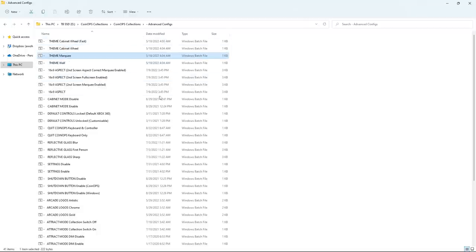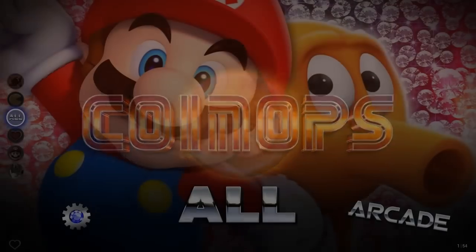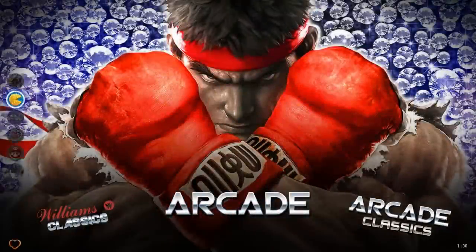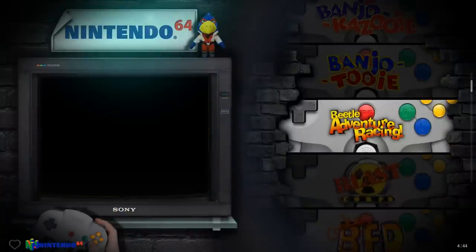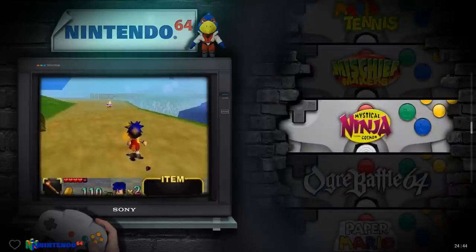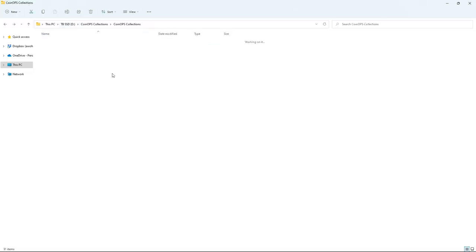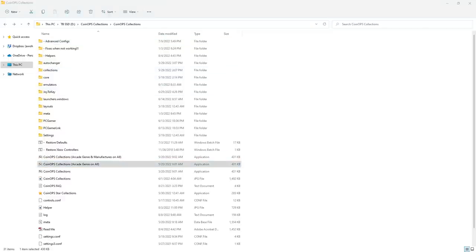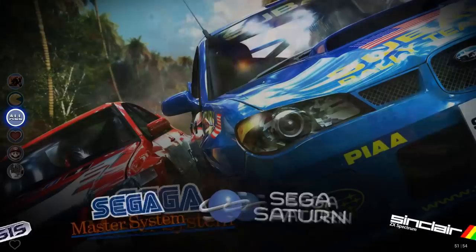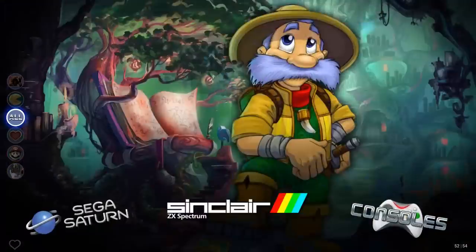For the Marquee theme, if you're playing arcade it looks awesome — you get to see all the marquees. But for Nintendo 64 and other consoles, every marquee has the same background. Out of all the themes, Cabinet Wheel is the way to go if you're playing a lot of consoles; for arcade-heavy use, Marquee is better. That's just my preference.